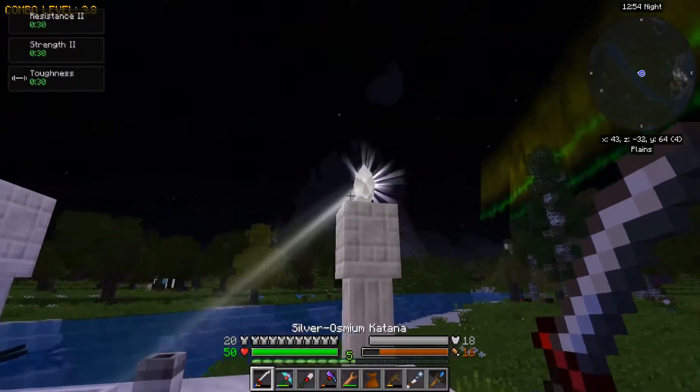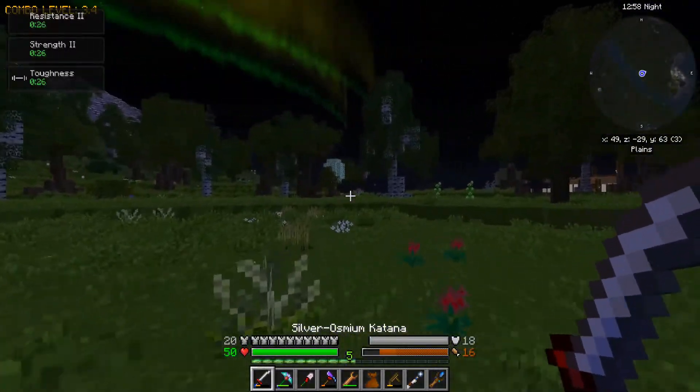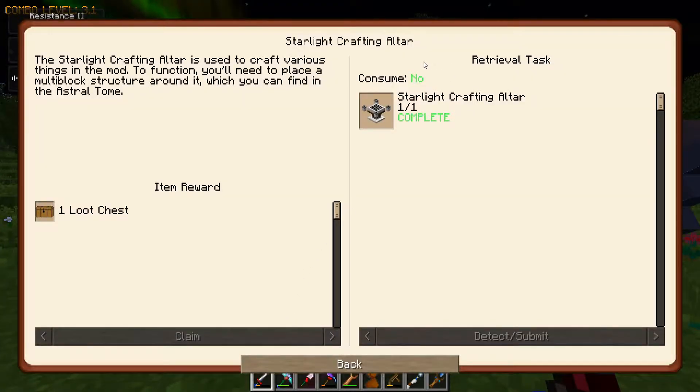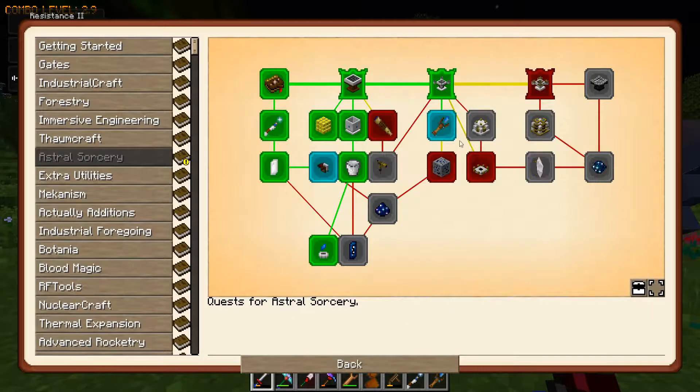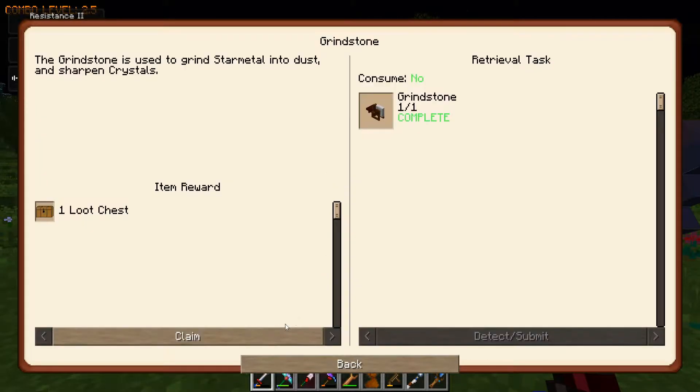Easy - I know, very cheap, very cheesy, but it works. And I can get more of these if I want for my altar. So I never actually claimed the starlight crafting altar quest either. Linking tool, and looks like - oh, grindstone. All right.